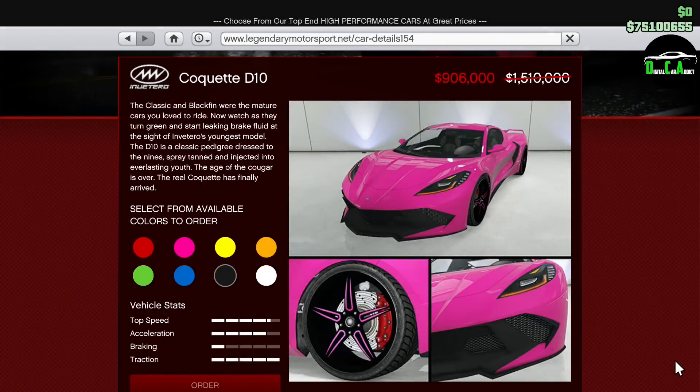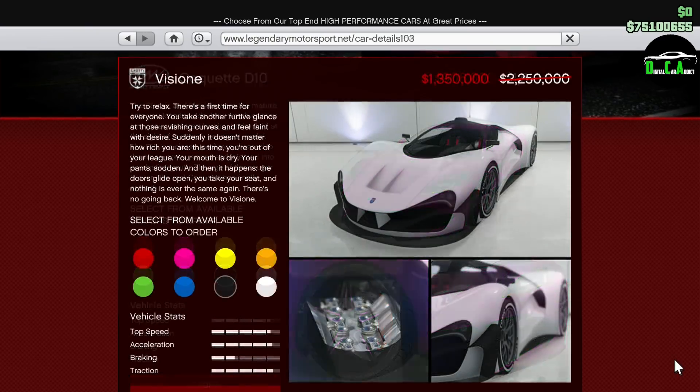Moving on to vehicle discounts, we have 40% off the Coquette D10. This car is in the sports car class and is pretty fast in a straight line. However, in terms of acceleration and handling, it's pretty bad — it accelerates as if it's starting in a higher gear, and the handling is just plain broken in my opinion. But it's still a great looking car with great customization. Next up, we have 40% off the Vision. This car is in the supercar class and is extremely good looking in my opinion. It has an awesome driving experience with decent speed, however it's not very fast in comparison to most supercars, placing around mid-pack for most racetracks. But it's still a nice car to put in your supercar collection.